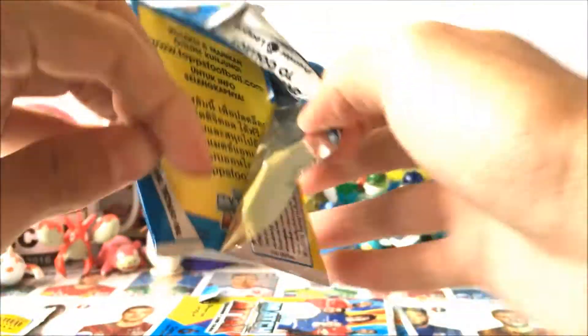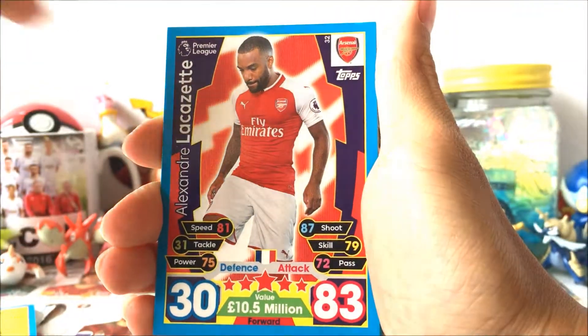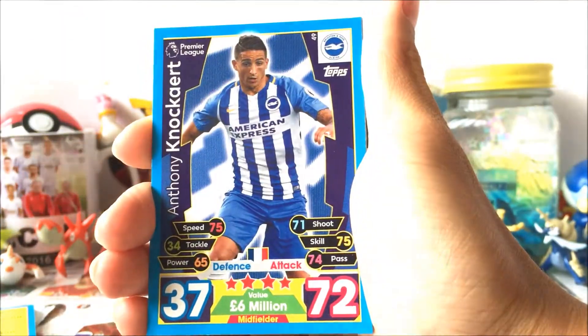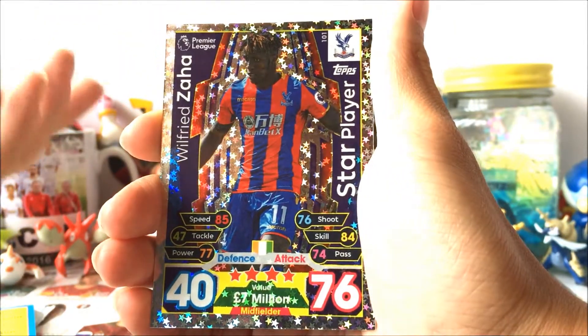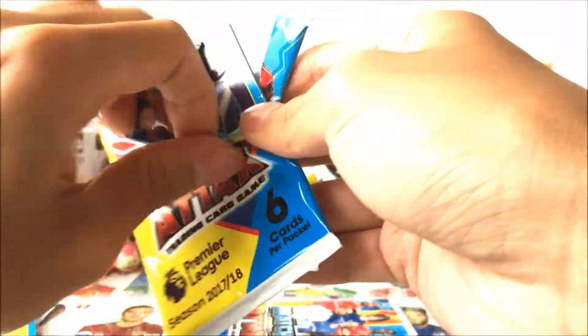Anyways guys, now moving on to the second pack. Let's hope we get something better. We got Lacazette, Mo Salah, Bakayoko, Norkat, Kavkat, and Wilfred Zaha Star Player — which star players also became a lot more rare this season, so I guess that's decent.